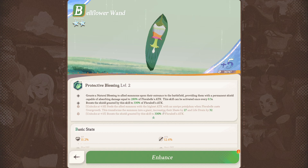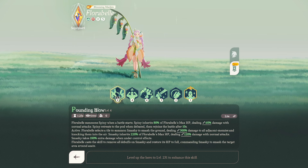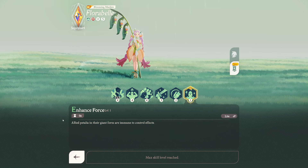The plus 10 effect, however, is very, very interesting. It feeds the allied summon with the highest attack with an unripe petal plume when Flora Bell casts Overgrowth, and this transforms the summon into a giant — increasing their haste by 27, which also increases damage because of higher attack speed — and they gain life drain, so they heal. Very, very nice. The nice thing with the petal is also, not only do we get those buffs, but with the enhanced force we come into the giant form of the minion, and that makes the minion immune to control effects. Great, very nice ability.